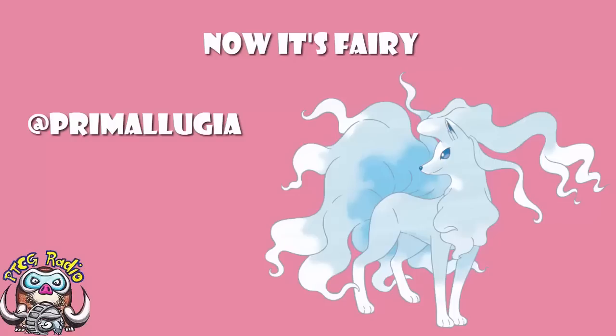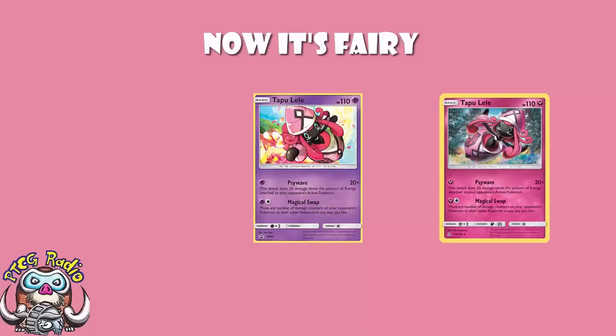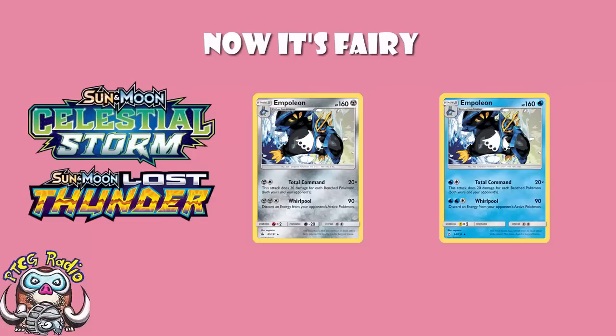Before we get fully into it, we need to mention that alternate type reprints seemed to be a thing in Ultra Prism. We saw Tapu Lele, where we got the Fairy type after having the Psychic type. We saw that Empoleon got a Metal type after previously having the Water type. These alternate types came around in Ultra Prism and Forbidden Light, and then they went away. Celestial Storm didn't have any alternate type reprints, and Lost Thunder is not getting any alternate type reprints.